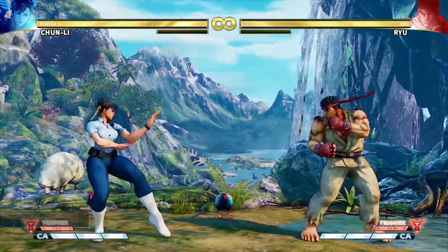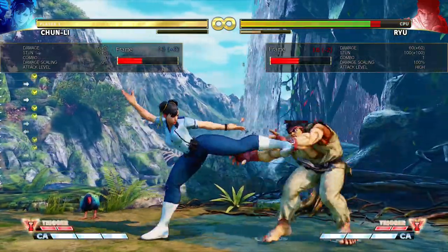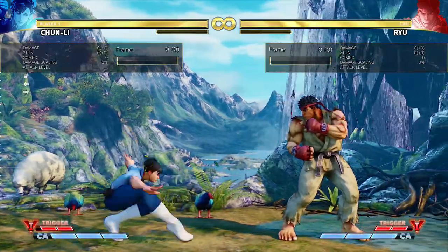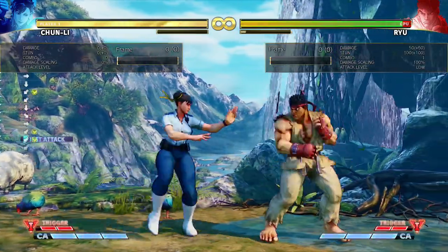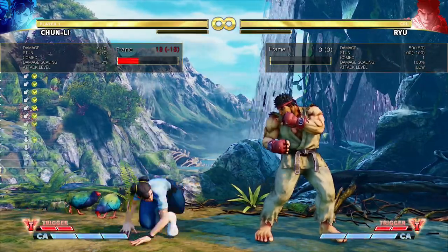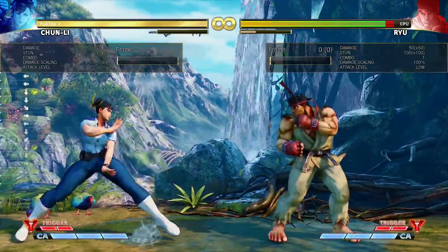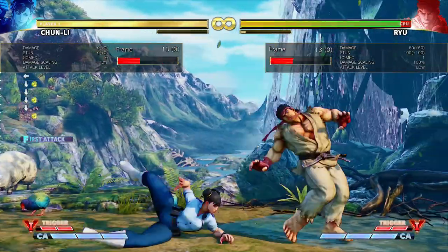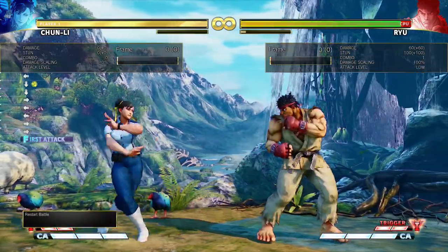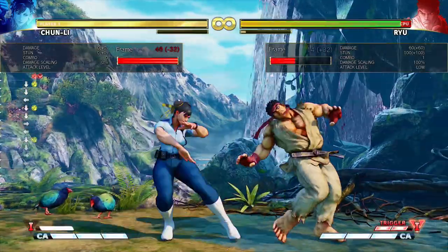Standing medium kick you don't use that much, but it is still a decent poke with a decent hurt box - though it doesn't lead to very much. Crouching medium kick is six frames. It doesn't hit as far as it looks, but it's a really good fast low. Crouching medium punch is a slide - it goes underneath all sorts of stuff, it's a really good low profile, gets underneath fireballs. It's a good activation in the trigger.